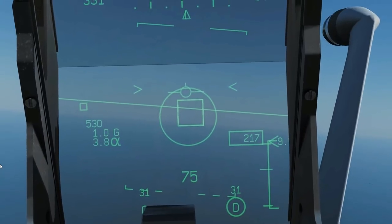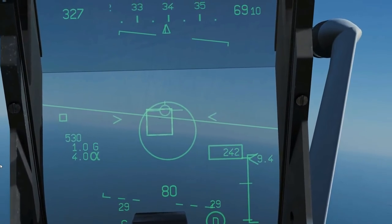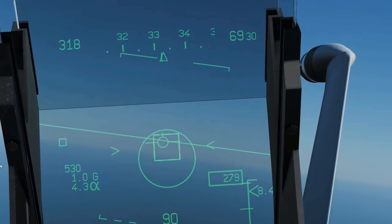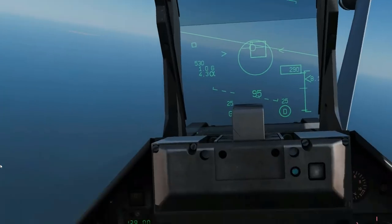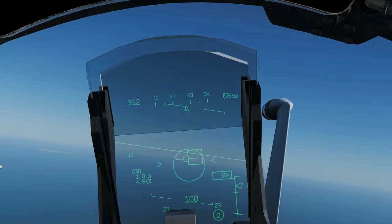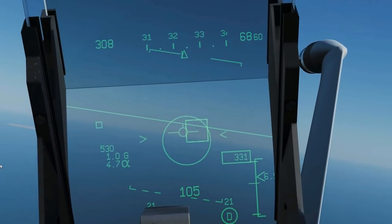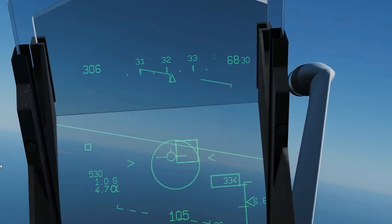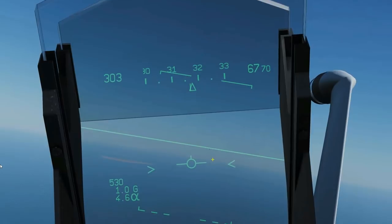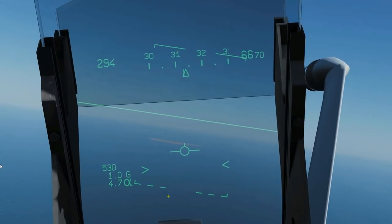Ten miles — always a good idea when doing long-range missile engagements to zoom in so you can see all the information easily. We're now within our max, so we can fire now if we want, but we want to wait until we're in no-escape range. What you'll find with the Mirage, due to the way its radar works, is that quite often you lose lock — it's very frustrating if you're used to more powerful radars like the F-15 or F-18. I'm going to simulate a lock loss by undesignating. That will usually happen when the target turns cold or sidewards.